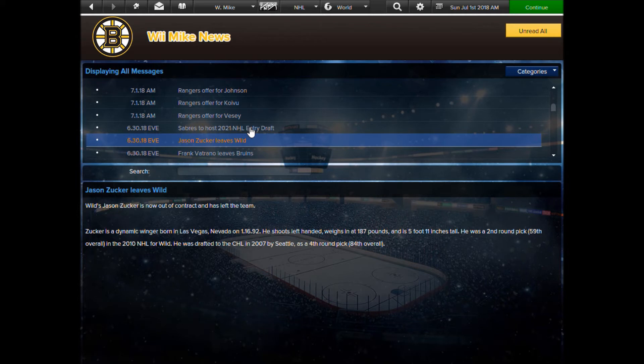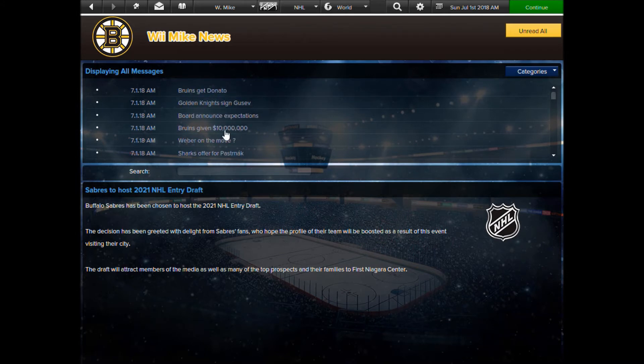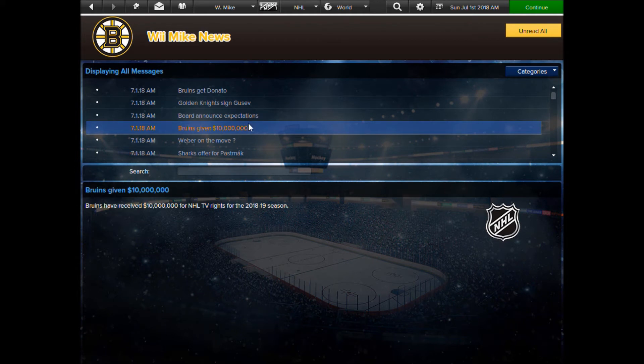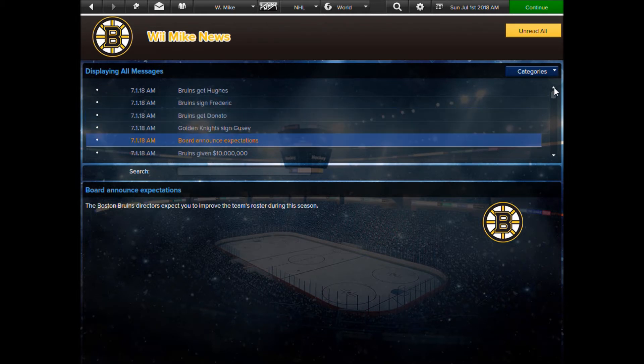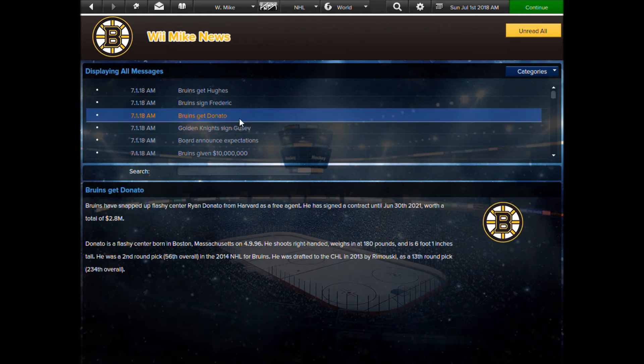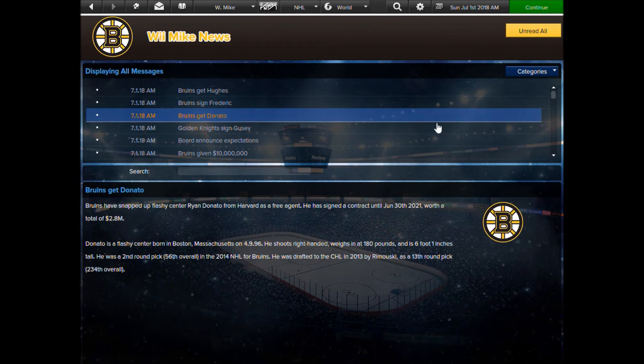Buffalo will be hosting the NHL entry draft for next season — that's cool. We got 10 million dollars for TV rights for next season, which is nice. The board of governors approved my expectations — they want me to improve the team roster this season. There are also three guys we signed; I'm not sure if they're players we drafted previously or not.